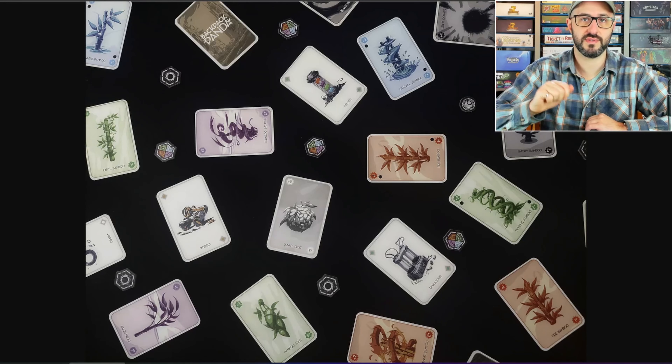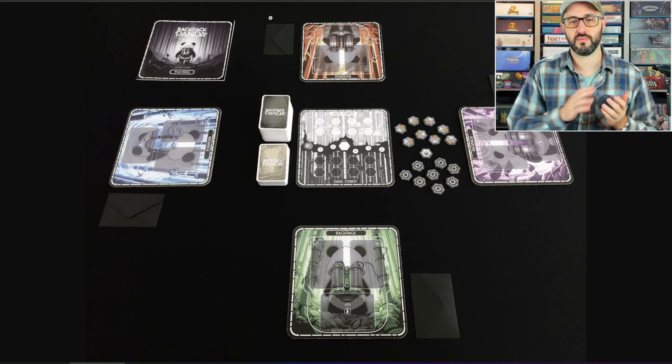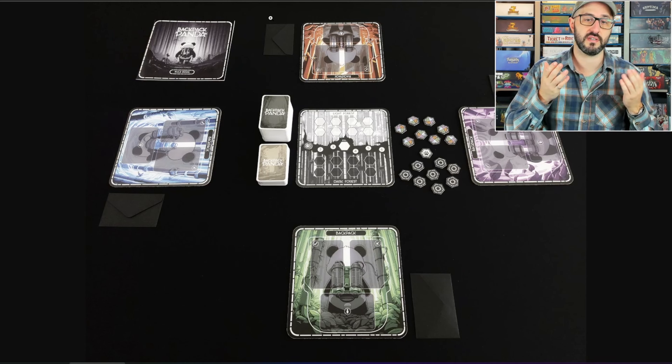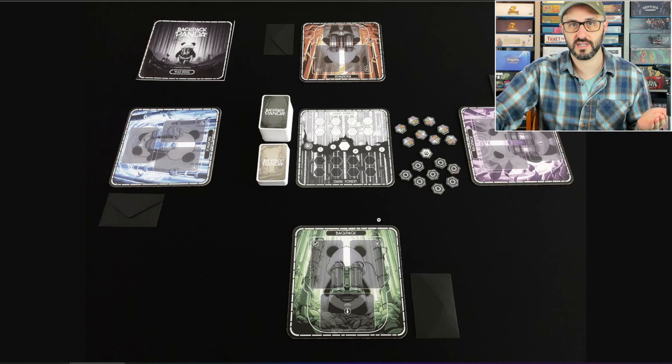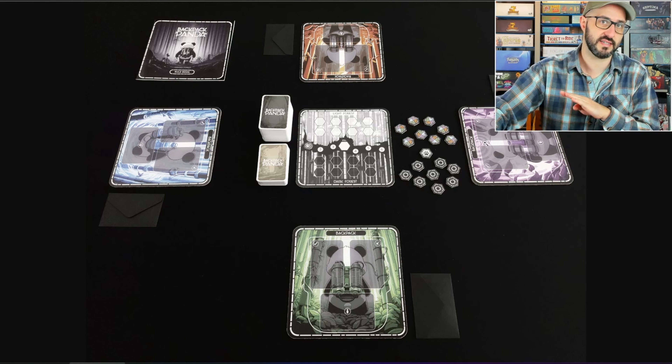During a round, players take turns drawing two resource cards and one effect card into their hand. They choose one of those resource cards to reveal face-up on their own personal player board, and then choose another card to place face-down on one of the other players' boards.